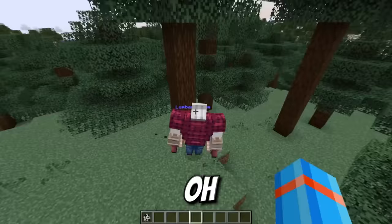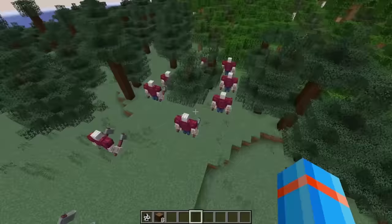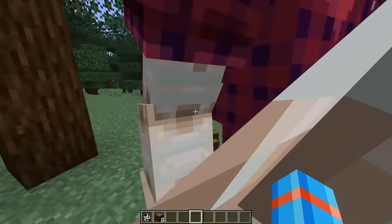Lumber Golem, get to work! Double axes at the same time! He's chopping down this massive tree right here, and he instantly moves on to the next tree as well. If I had 20 different Lumberjack Golems, we would be able to chop down this forest in no time. All of the Lumberjack Golems get to work! They're working on the same tree, actually — it probably would be more efficient to work on different trees.